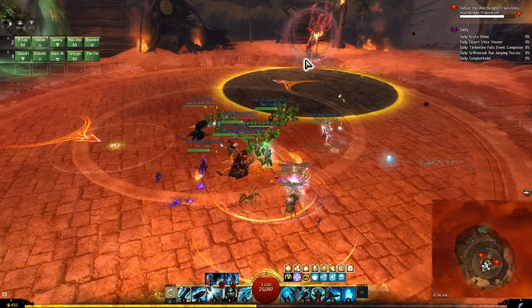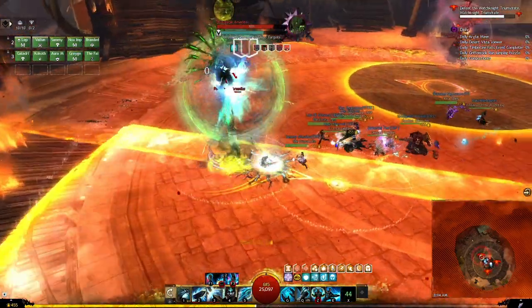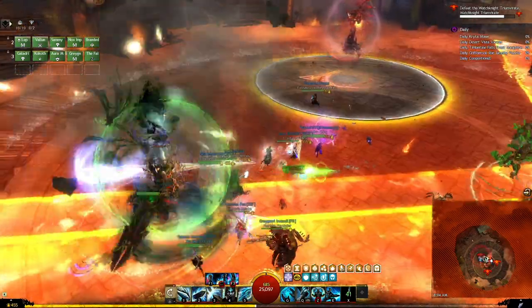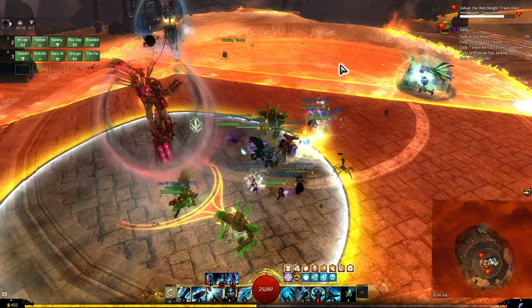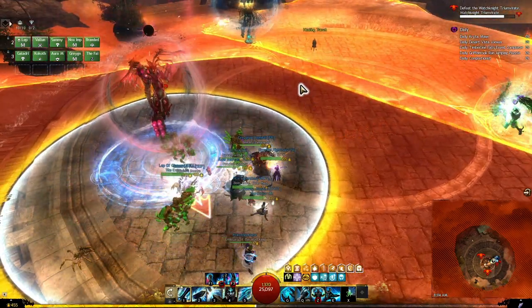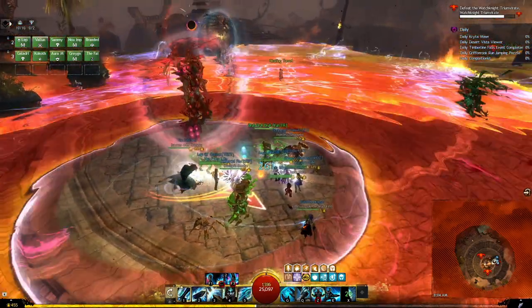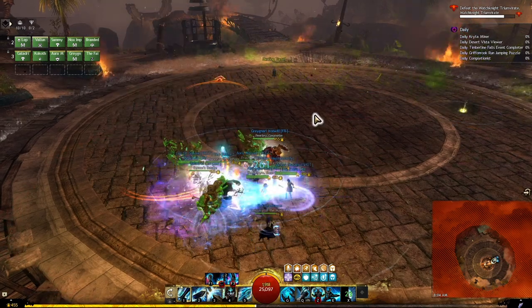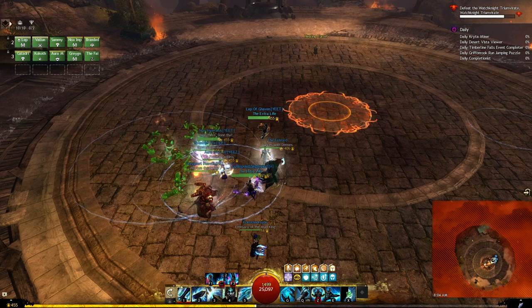There are orange circles you want to spread for. Now we've got the CC phase — all three spawn and do their one-shot attack, and there's no safe space, so we have to break one of their bars to create a safe space. We always CC the green one on the first CC phase — that's just how it's designed, every single time.